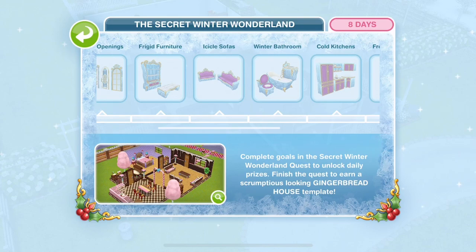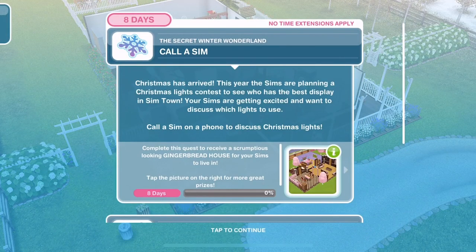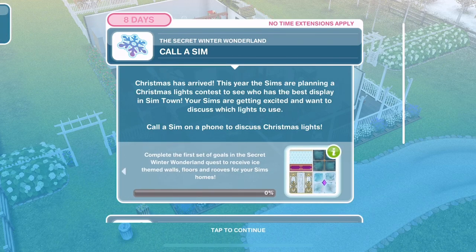Let's get started with the Secret Winter Wonderland Quest. First thing we need to do - call a Sim. Christmas has arrived! This year the Sims are planning a Christmas light contest to see who has the best display in Simtown. Your Sims are getting excited and want to discuss which lights to use.